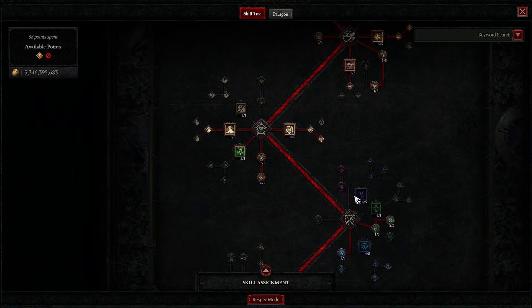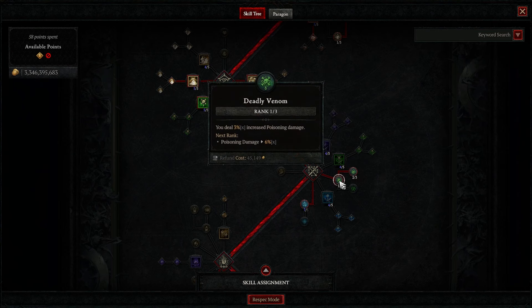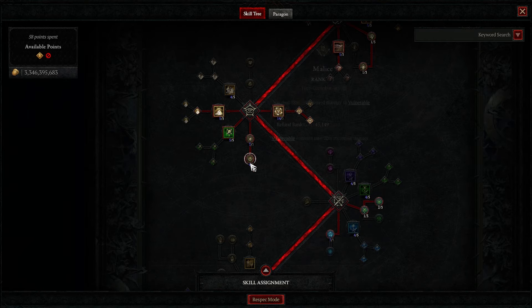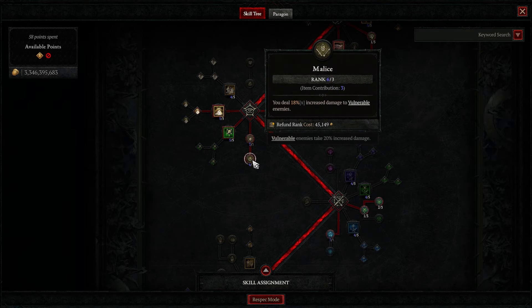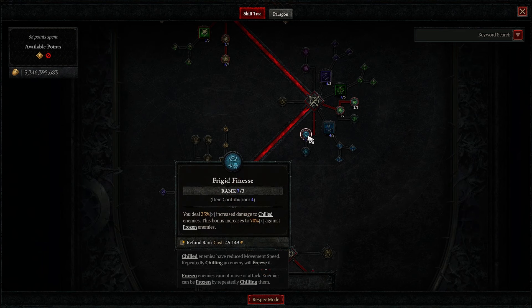1 point in Poison Trap. The reason for Poison Trap is because we go into Debilitating Toxins as well as Deadly Venom for the damage reduction and the poison damage. And then Exploit Malice for the multiplicative damage bonuses, and Frigid Finesse for a huge multiplier against frozen enemies.